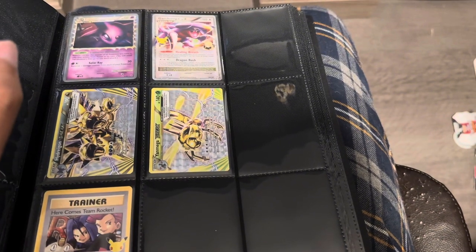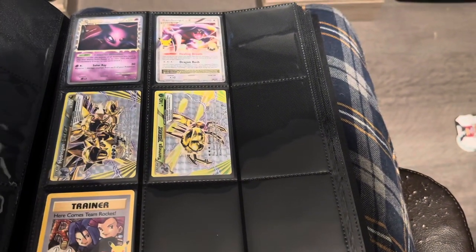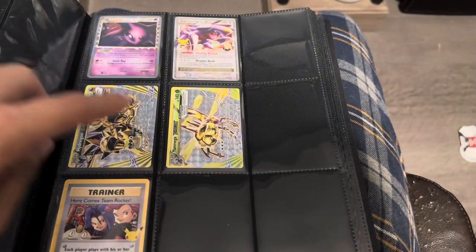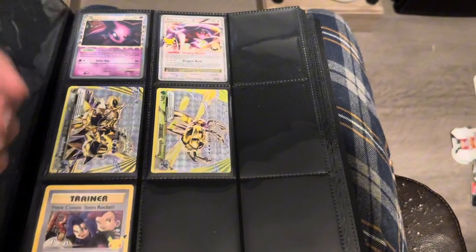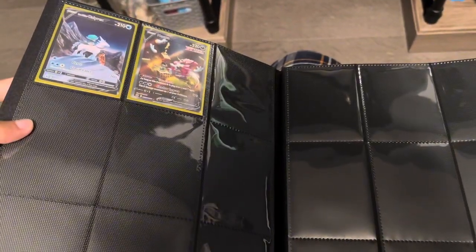I'll try to link that video in the description if I remember. We got Garchomp Level X — this was from Celebrations. This whole page is kind of random because I only have technically two Primes, not both in here yet, and then one Level X. Then I love this 'Here Comes Team Rocket' trainer card.